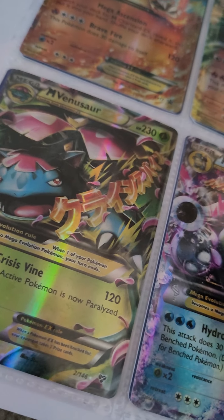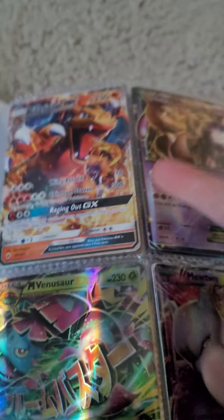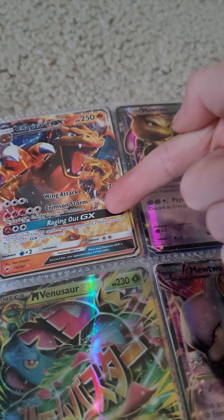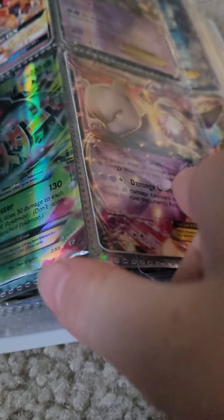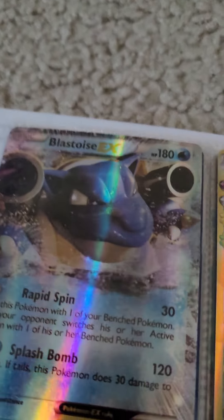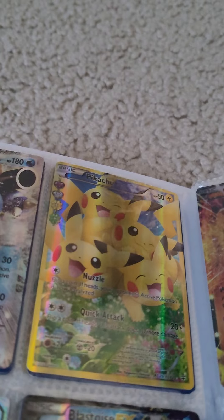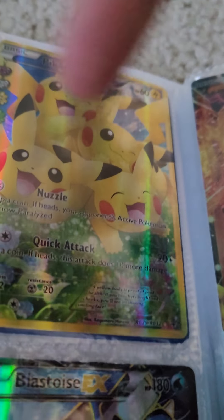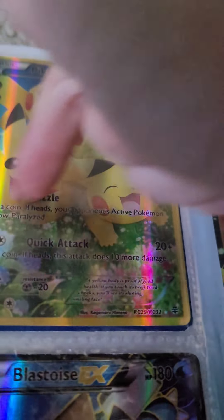And then we have another Charizard EX. Mega Venusaur. Mega Blastoise. Charizard EX — that's my second Charizard, and it's a really nice one, especially with 300 damage. We've got Mewtwo, another Mega Venusaur EX, another Mewtwo. We have Blastoise EX — that's my mom's favorite card. And her favorite Pokémon is Pikachu.